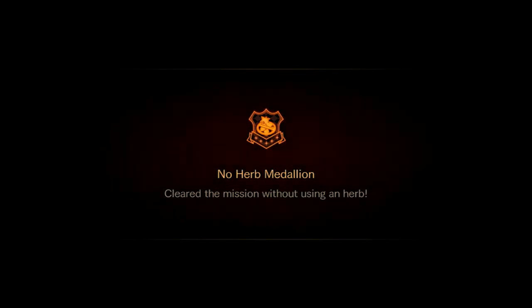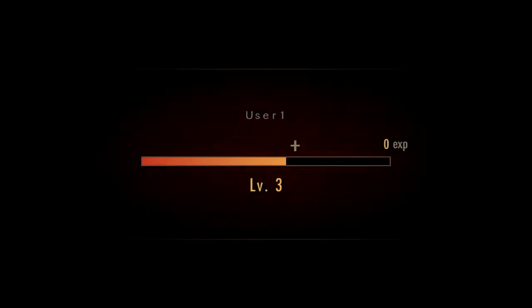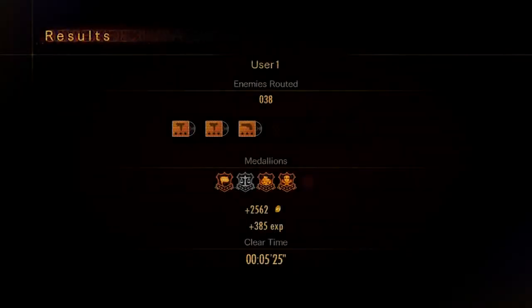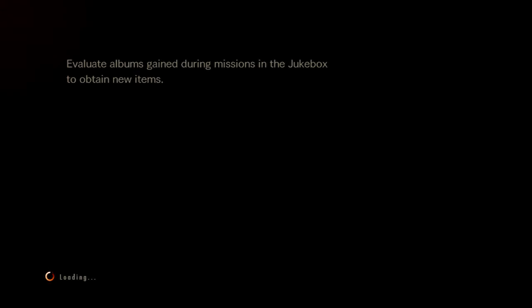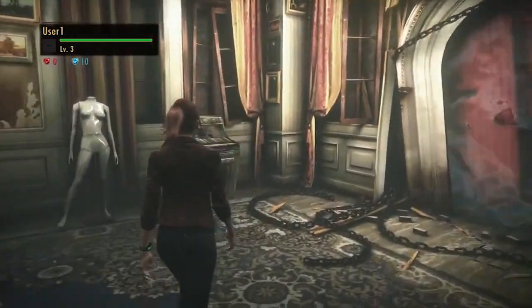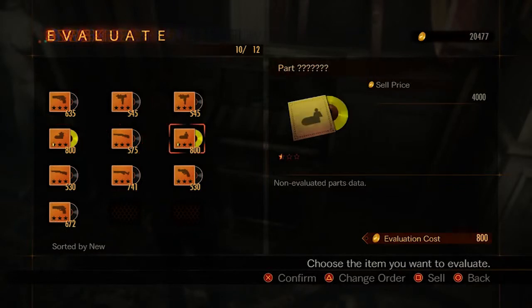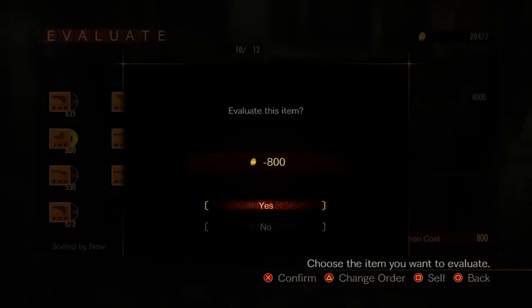These are the medallions — you have to earn a number of these to unlock other items in the game. You get medals for clearing certain conditions throughout the mode, like killing certain enemies or taking no damage on a run. You have to collect all these medals to reach the highest level in the game.